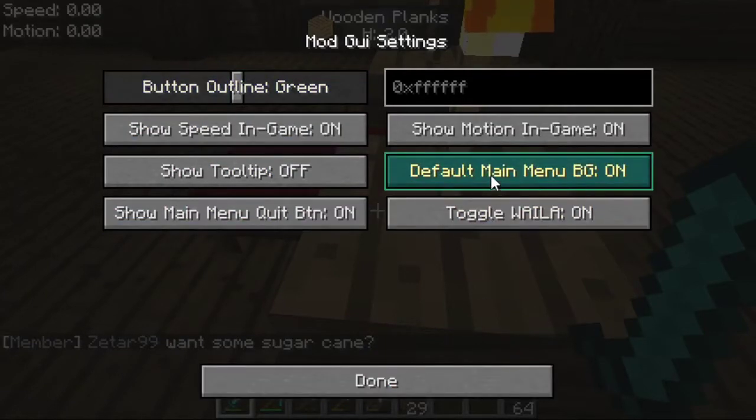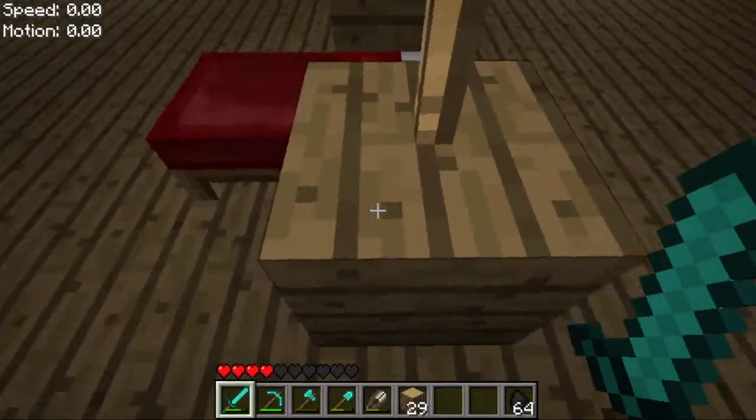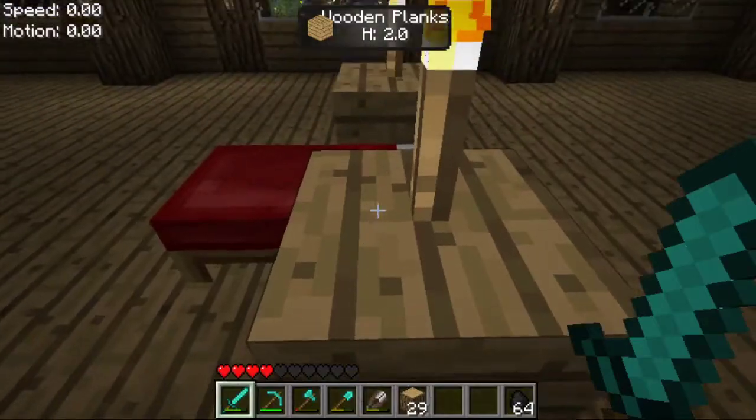Let's make it green. So that changes the color of the button outline. I think in future releases you'll be able to put your own color code in here. Toggle railer — let's toggle that off, then toggle railer back on.